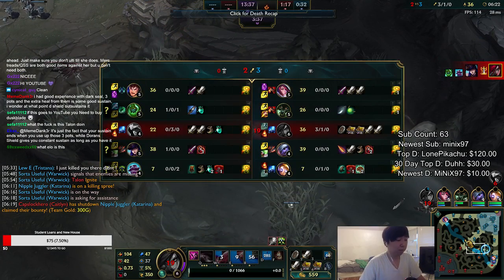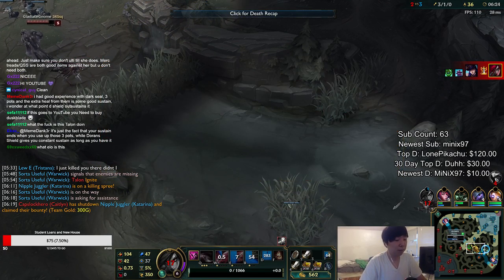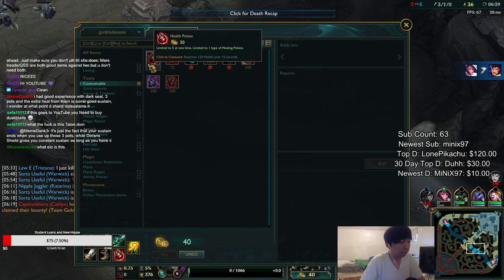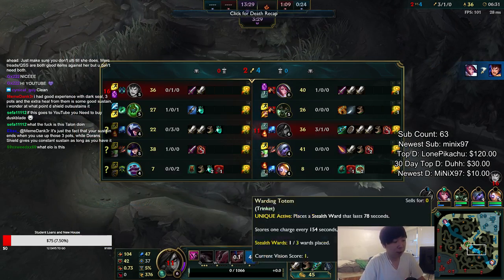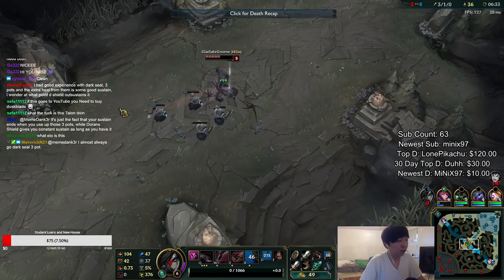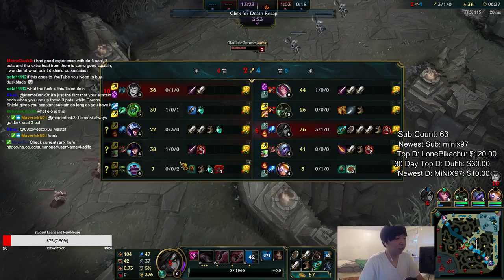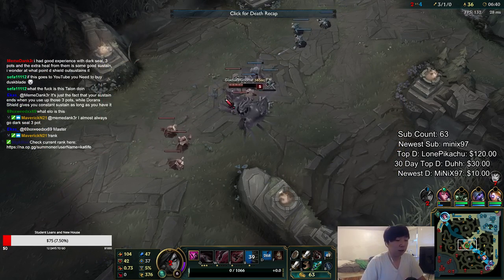Braum and Zac were here but I was still able to get the kill on Talon — that's all that really matters. It's all about sending a message: if Talon dies, he loses all these minions. He's gonna be very behind, and I still got the kill and the EXP for it.